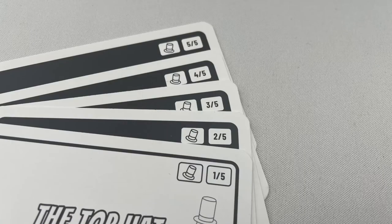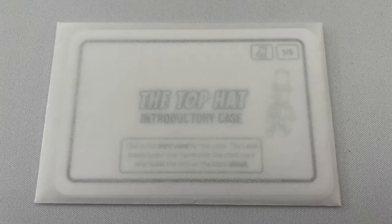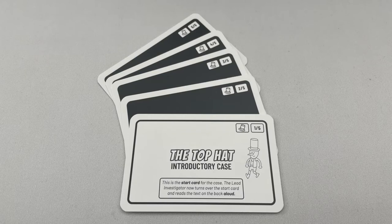Now before we look at the introductory case, there are some setup instructions and some tips in the rule book. The cards for the 16 different cases come in two shrink-wrapped decks, so you need to sort them out by the numbers and symbols without looking at the back of the cards, and then put them in the included envelopes. The first card in the case is white and the rest are black, which is good to know when it comes to sorting them out.